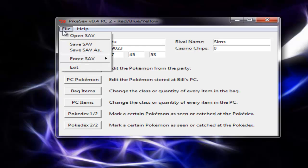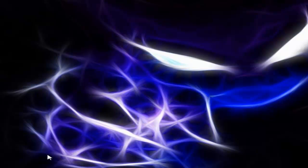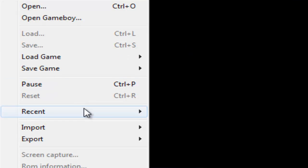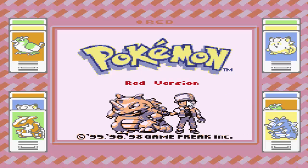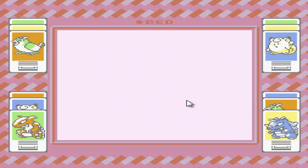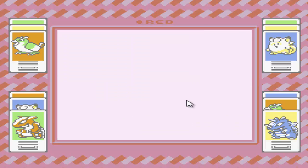Now that we've done that, we are going to go to File, Save Sav, and everything is done. So let's just open up the emulator once again, go to File, Recent, and go to Pokemon Red, which was the last game I played. And we'll speed through this. I believe, if I've done it right, I should have had 41 Pokemon originally, but I should have 43 now. And yep, that looks to be correct.